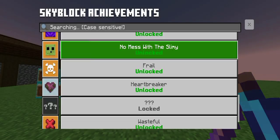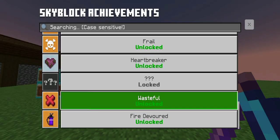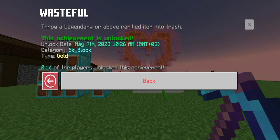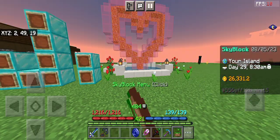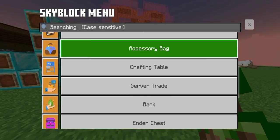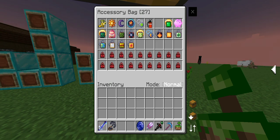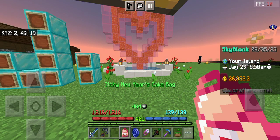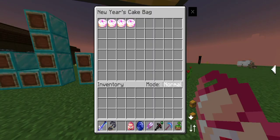For this fifth achievement you have to put a legendary or above rarity item in the trash. I suggest putting a New Year Cake as you get it every 365 Skyblock days for free.